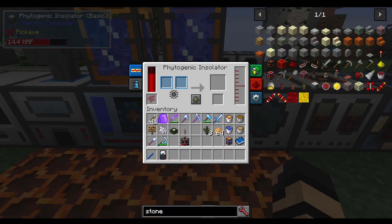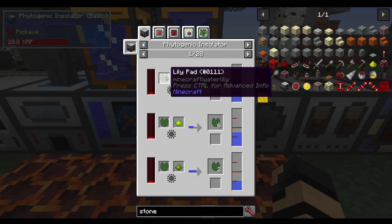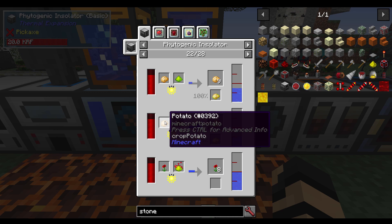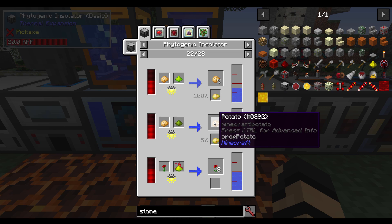Now for the Phytogenic Insulator. It sounds and looks very confusing, but in simplest terms this machine is used for growing plants and trees without actually placing them in the world. For those familiar with Immersive Engineering, it is similar to a Garden Cloche but for Thermal Expansion. You basically need two items: some kind of food or vegetation in most cases, and some kind of fertilizer in the form of phytogrow, rich phytogrow, or fluxed phytogrow.